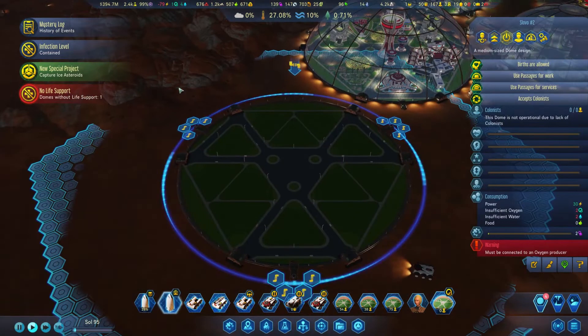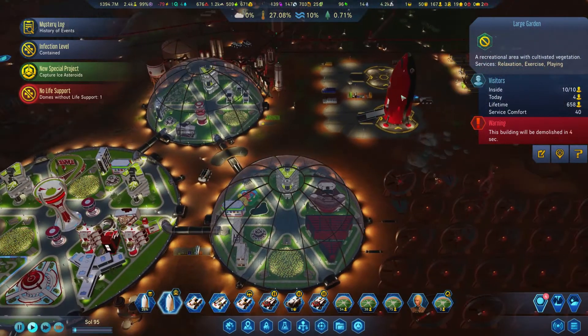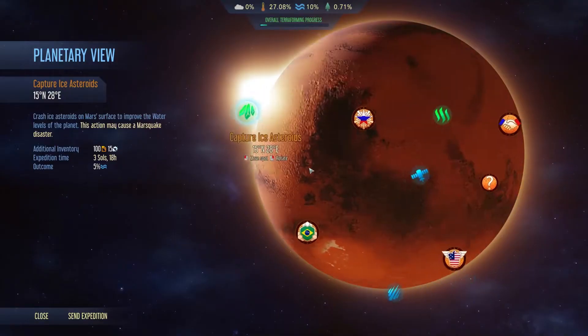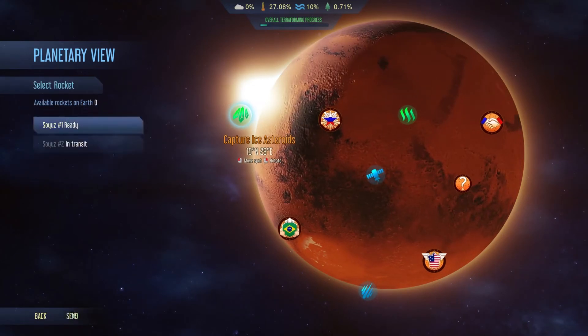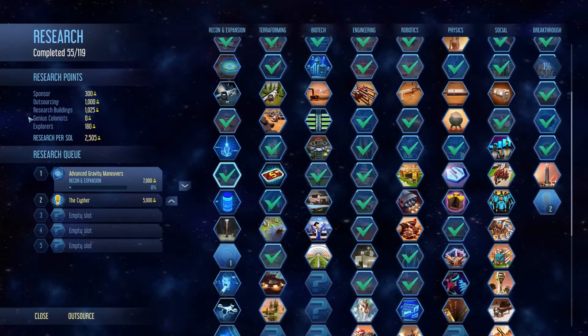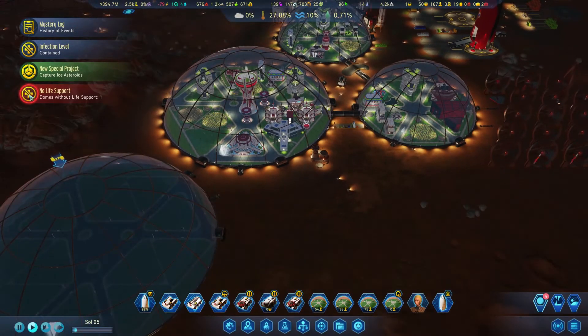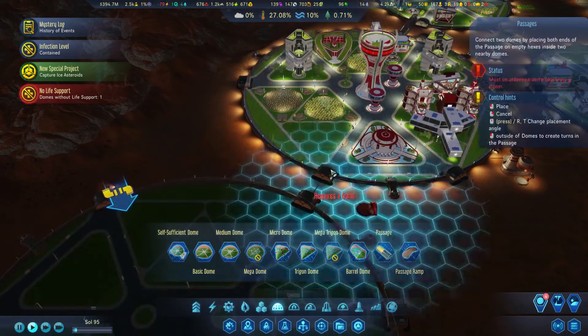We have a new special project - capture the asteroids. Oh right, the water one! I would like to get that as soon as possible. We have a rocket here - let's send it. Oh, did you come back from the Brazil mission? Oh right, that was the signal. My bad. Domes without - okay, perfect. Remove this - you need to go and capture ice asteroids. There we go, send - perfect.